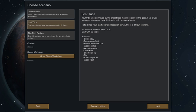The Lost Tribe: your tribe was destroyed by the great blood machines sent by the gods. Five of you managed to escape, and now it's time to build a new home. This one is interesting — it's kind of tied for my favorite scenario. You start with five people, which is nice compared to three or just one in the Rich Explorer. The catch, though, is that you don't have good technology.